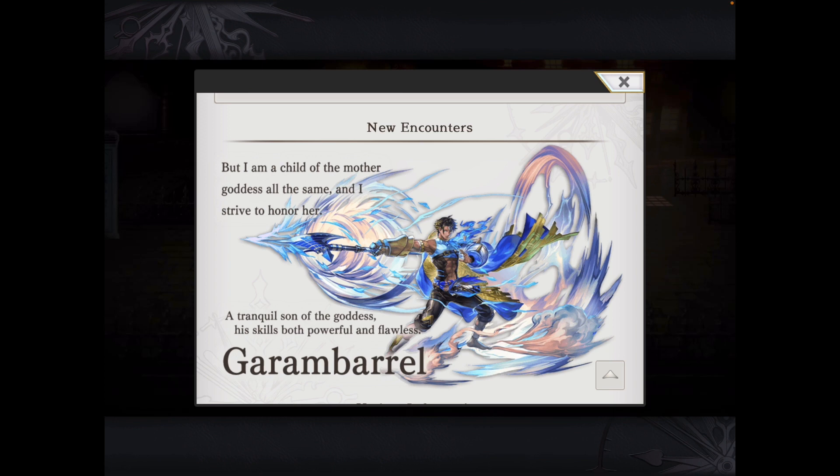As his passive, when he starts in the front line at the beginning of any battle, he has a 100% damage reduction shield on all front line members and in the reserve for 1 move. Essentially, guaranteed survival on turn 1 against super enemies, super bosses, and things like that.